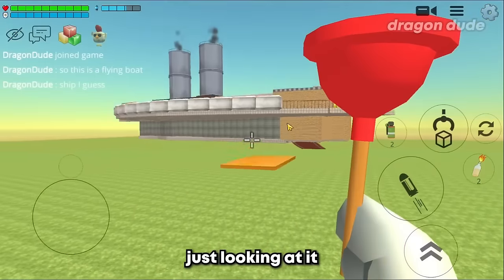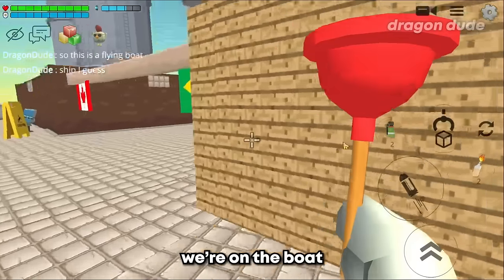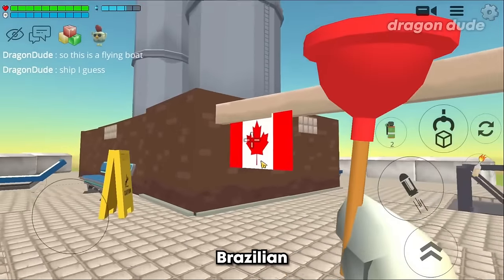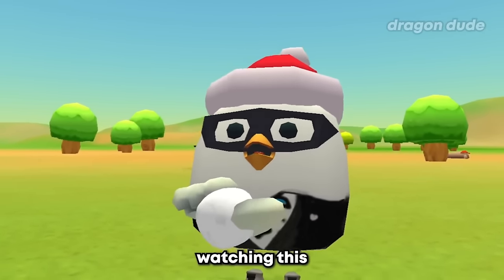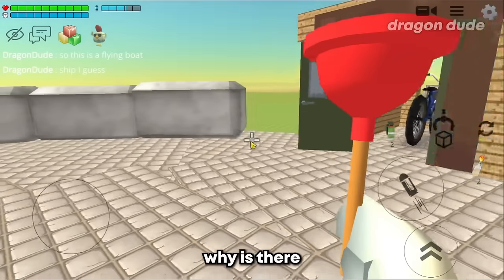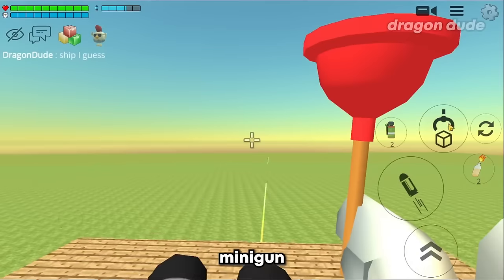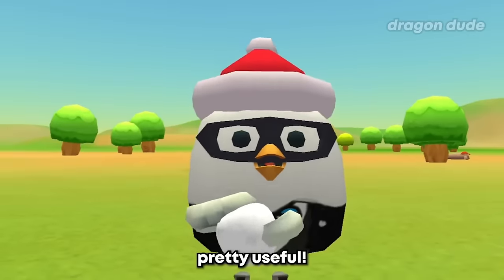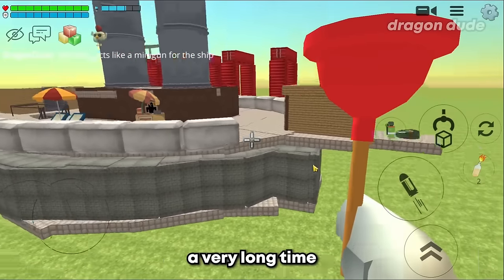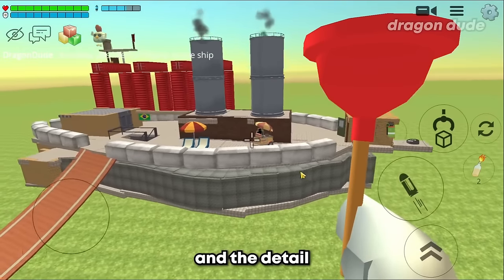Time for the next build: the flying boat. Just looking at it from afar you can already tell this is going to be an amazing build. We're on the boat itself now and there's a Brazilian and Canadian flag - shout out to everyone from Brazil and Canada watching! There's also what looks like a bicycle, but it turns out it's a minigun, so if enemies invade your ship you can just shoot them down. This ship probably took a very long time to make.